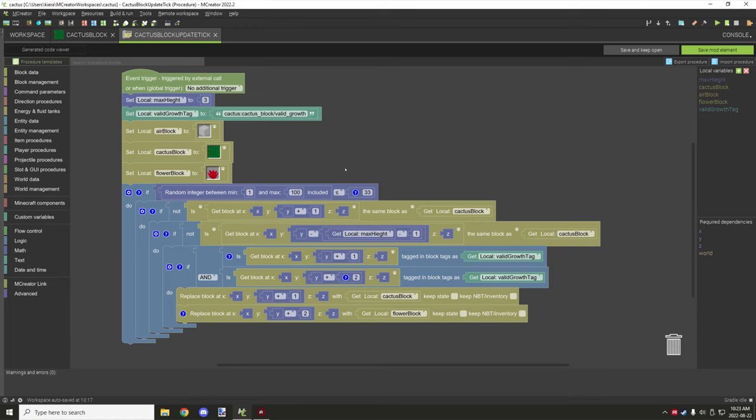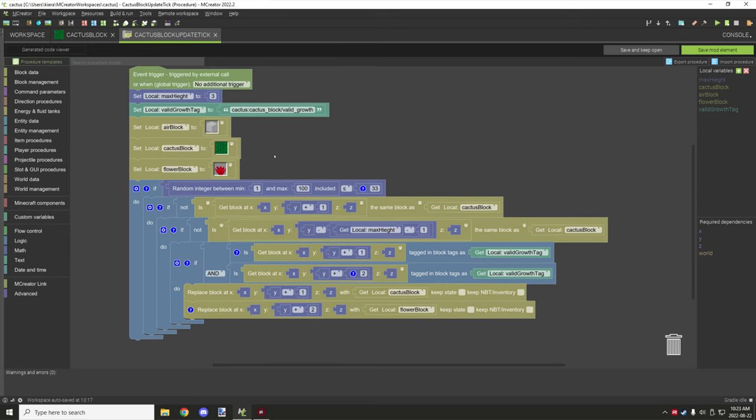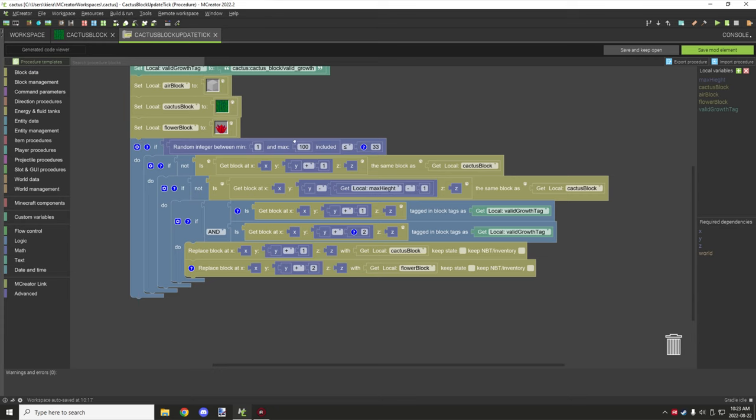For valid growth, this tests for your flower as well as air — you set that tag here. This is where you control the height of the plant. Three is currently how high the block will generate minus the flower. You can go higher or lower. The first thing in this procedure is generating a random number between 1 and 100, then testing if the value is less than or equal to 33 — giving it a 33% chance of upgrading the plant to another level.